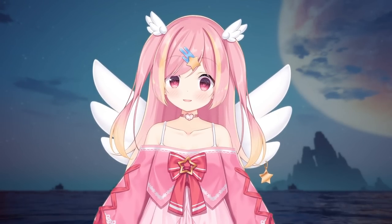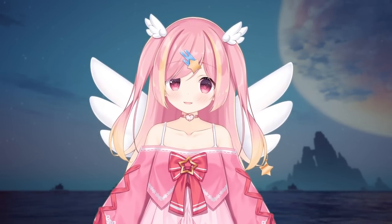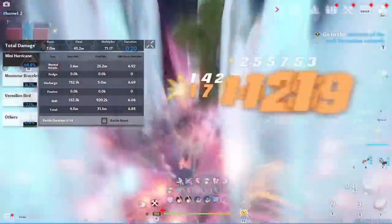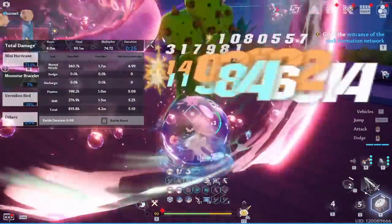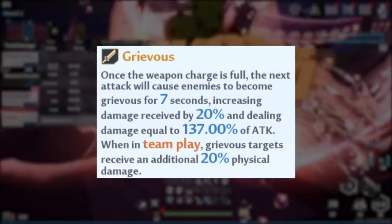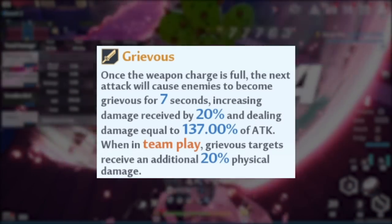Jinono has brought physical back in line with other comps, concluding the cycle of characters with surprisingly close numbers. She works in a variety of different teams, offers a lot of power to them, and supports your team through permanent Grievous. Note that with the 2.5 update we have Grievous 2.0, which grants an additional 20% debuff for physical only in team play, so it makes sense that the single player numbers are now balanced around Grievous.